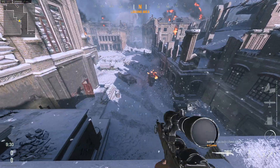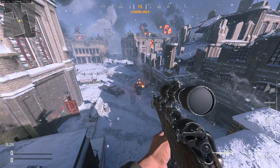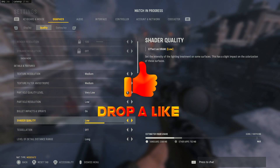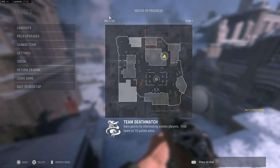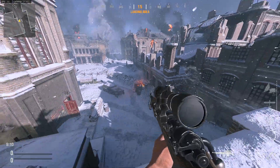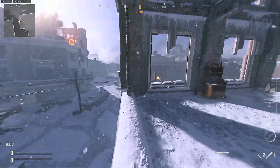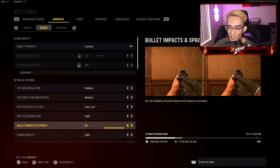So we're on the map Red Star here. As you can see, the particle quality on this fire or whatever, it looks all blocky and pixelated. That's because we have the settings on low particle resolution. If we turn it to high and apply it, now it doesn't look too pixelated — it looks kinda smooth. Probably getting roughly around the same frames. Also make sure you update your drivers on your GPU. Having high particle resolution also helps out with being able to see the snow through maps like Red Star. Bullet impact sprays, I keep it on.